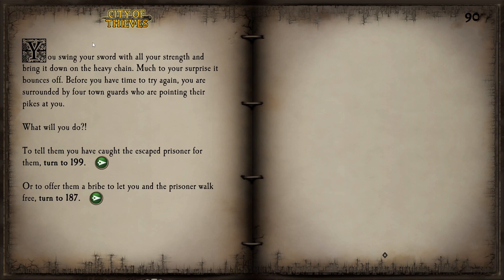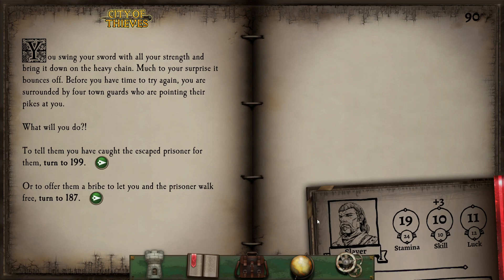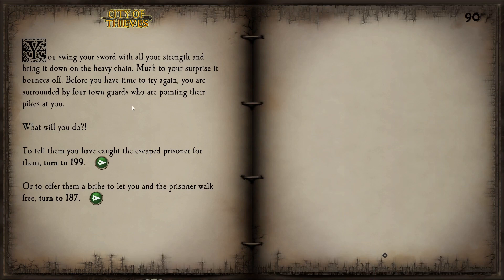We swing our sword with all our strength and bring it down on the heavy chain — but much to our surprise it bounces off. Before we can try again, we are surrounded by 4 town guards pointing their pikes at us. We have two options: offer a bribe or resist. I'm not willing to risk bribing 4 guards with little money left — if they take it the wrong way, we're in for a beating. We might suffer wounds or possibly die. We are heroes but not that heroic, so we are going to tell them we caught the escaped prisoner.